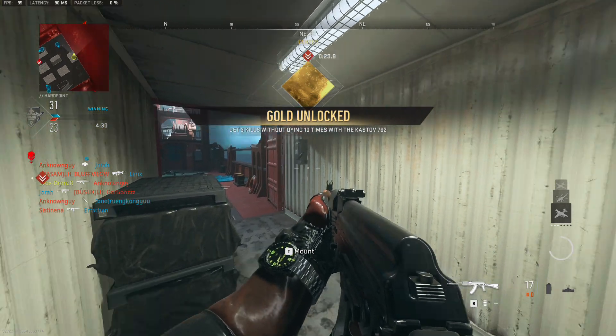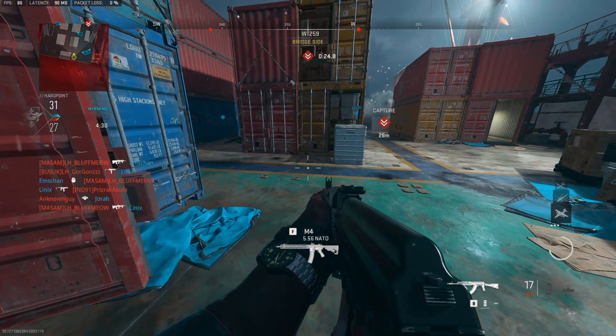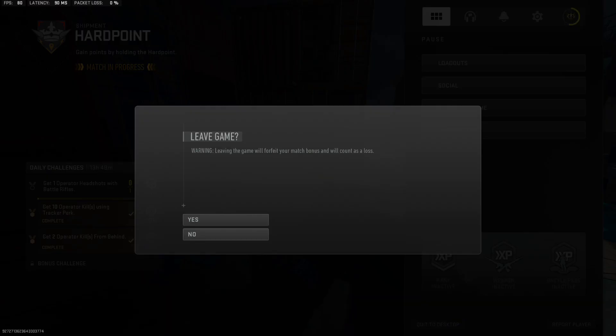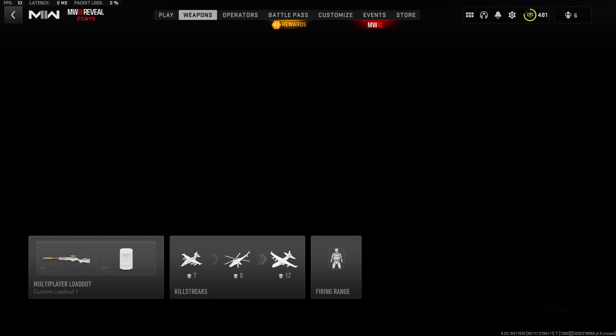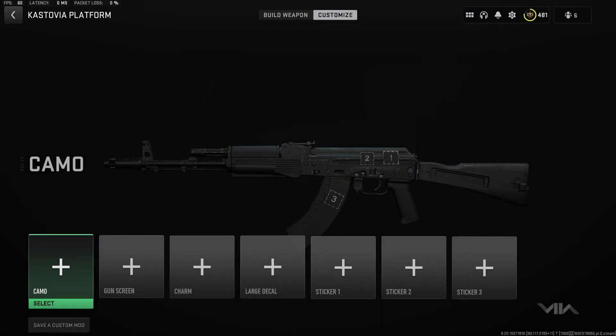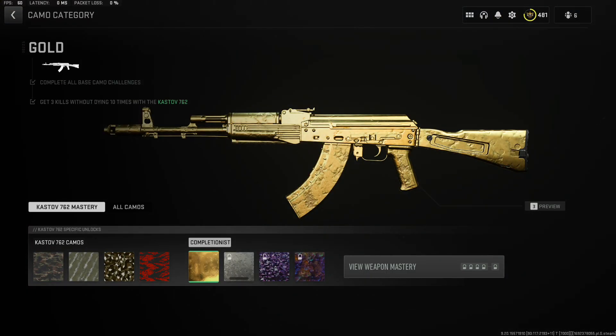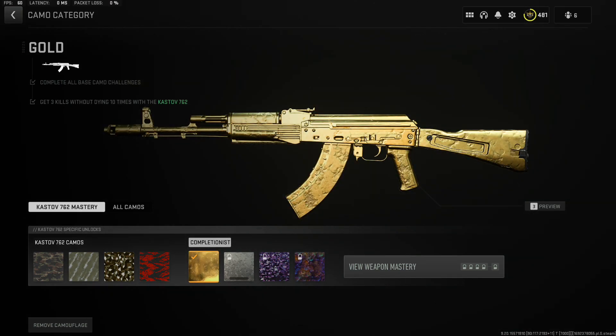That's it for today's video, awesome gamers. We tackled the Kastov 762's gold camo challenge and celebrated our victory with the MX-9's cool camo. If you enjoyed this video, hit that like button and leave a comment telling us your thoughts. And remember, stay tuned because there's more camo fun coming on Droneser Reborn. Until next time, keep playing and keep unlocking those amazing camos!